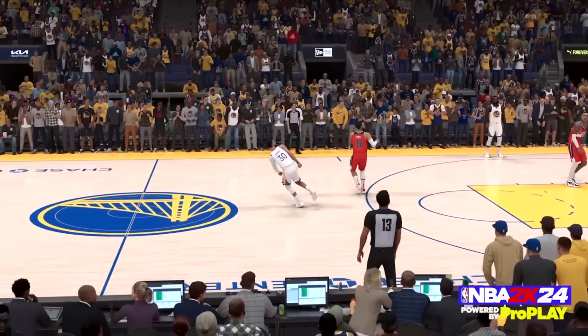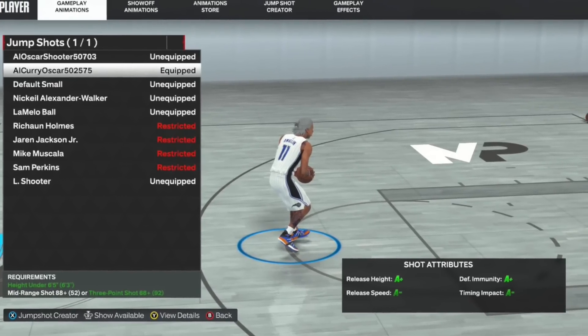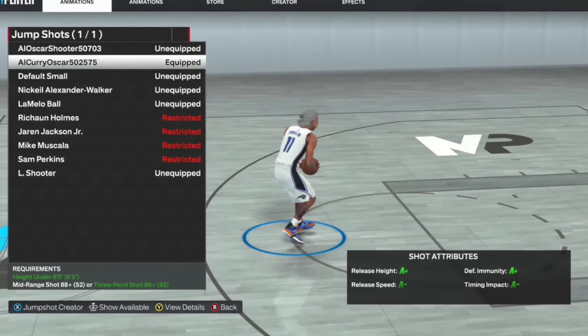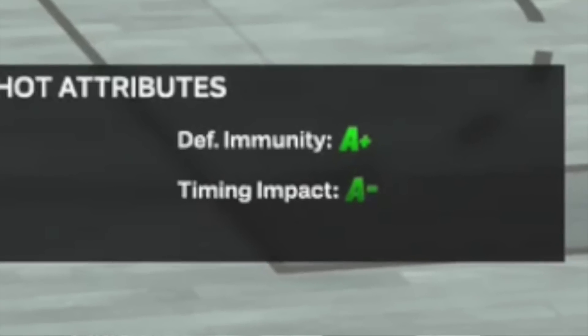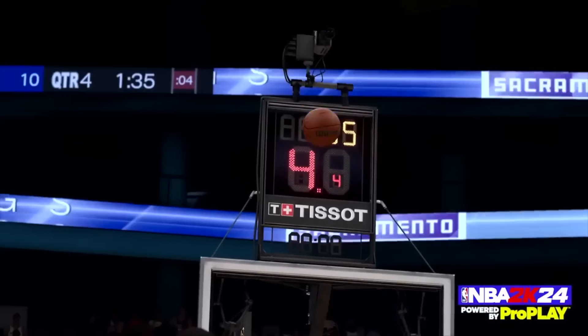It's to your benefit to create a jumper with the highest grades you can, but you can still be successful with lower grade shots. Defensive immunity is one I'd particularly recommend paying attention to — it can have a stronger effect than most think. Out of all the grade types for a custom jump shot, defensive immunity is most important because defenders being around you won't affect your shot as much.